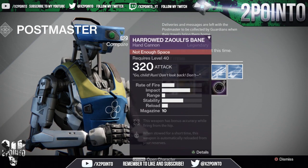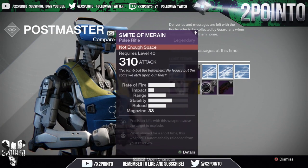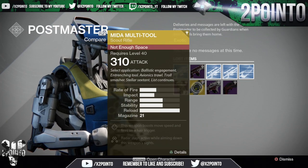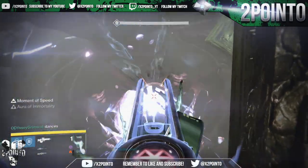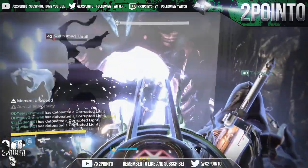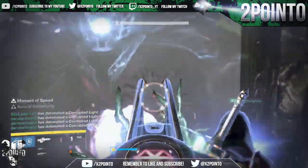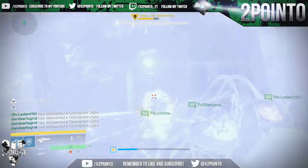My 320 item for the Titan was the hand cannon with increased accuracy when hip firing. I also got the exotic scout rifle, the Mida Multi-Tool, so I'm really happy with this. Overall, every 320 item I got will be very useful for infusion fuel, and some items were better than what I previously had, like the Titan helmet with a higher defense stat.